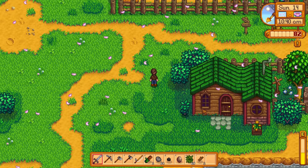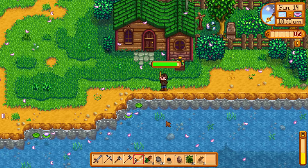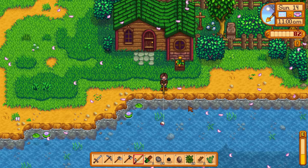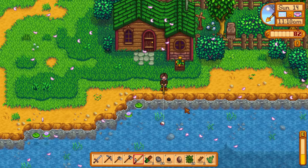We could try and fish out here, I suppose. Kapow! Green algae. What I would really like to get is a couple of fish that I can sell to Willy — get a decent bit of gold from it. Because I've only got 82 gold, and that's actually pretty nasty.